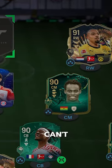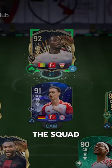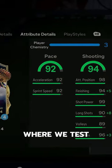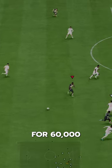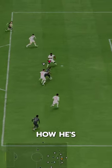This guy's card looks like a monster — can't believe he's so cheap. Welcome to the squad, TOTS Guiracy. Welcome to Baller or Bust, where we test FIFA cards so you don't have to. TOTS Guiracy goes for 60,000 coins on the market, and I don't know how he's so cheap.